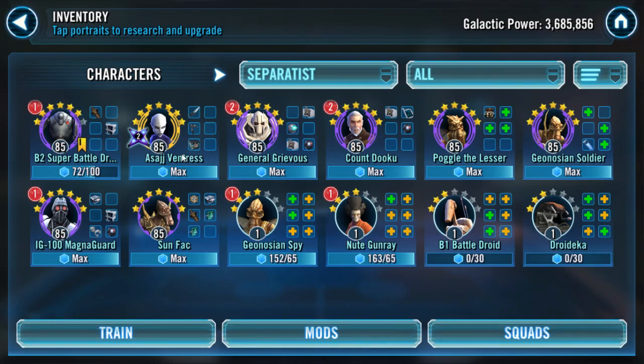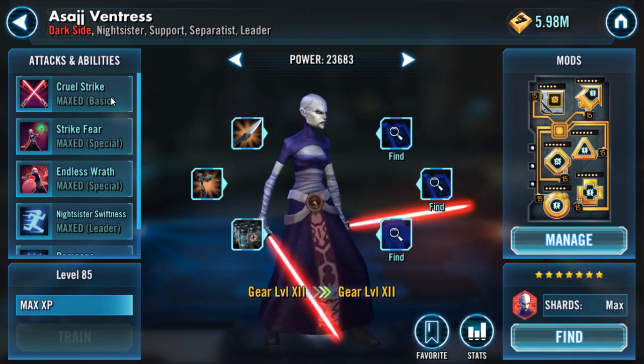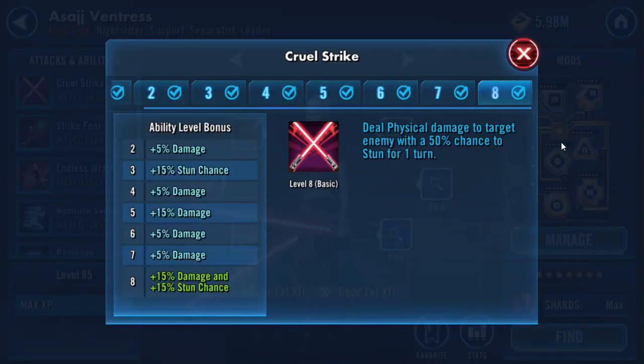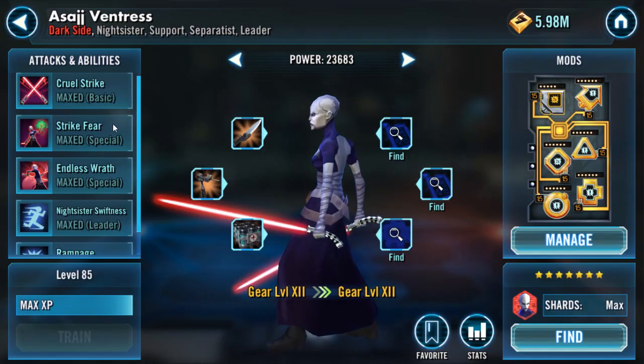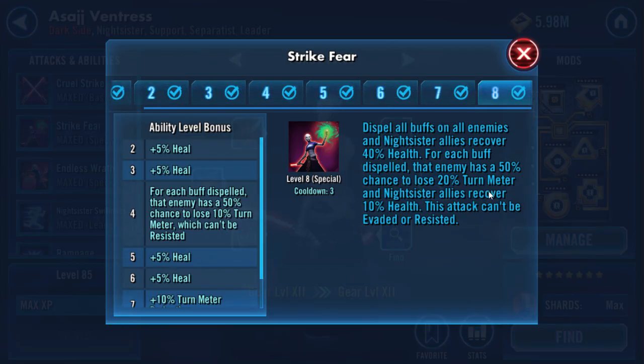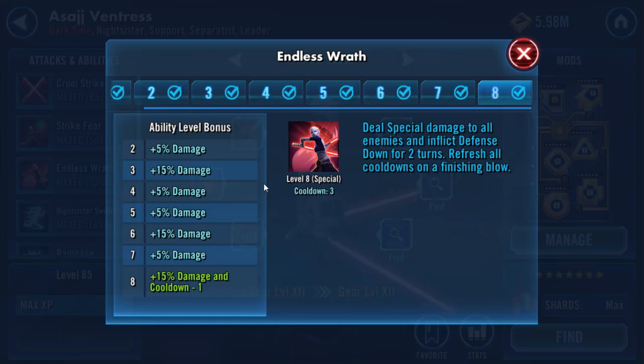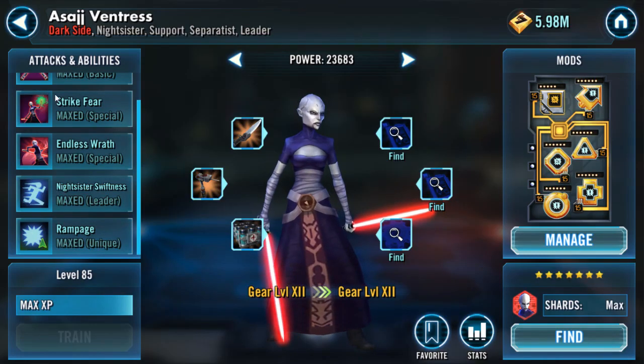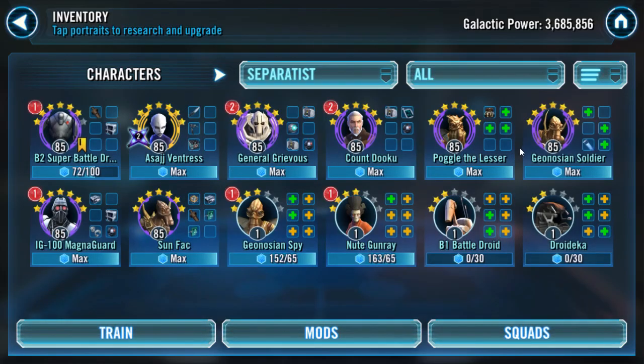For stuns first — Asajj does have a stun on her basic, Cruel Strike, but it's only a percent chance, so definitely not very reliable. She does have some nice TM gain and a nice AoE. She possibly could be important, but I'm going to say it's going to come down to the bugs and of course the droids.